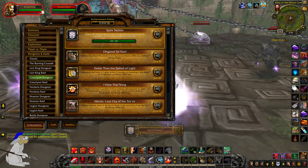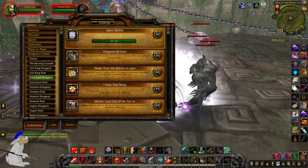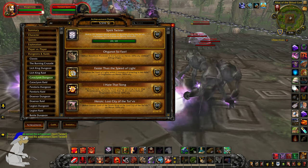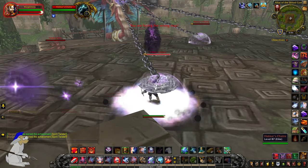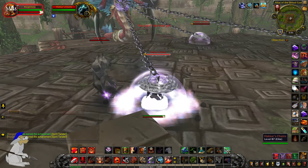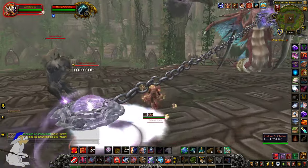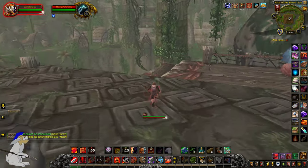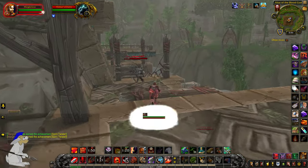Defeat 20 twisted spirits within 15 seconds during the Jindo encounter in Zul'Gurub on heroic difficulty — I did that! I'm gonna give up, guys. There's nothing keeping me here. The god can just stay alive, I guess.